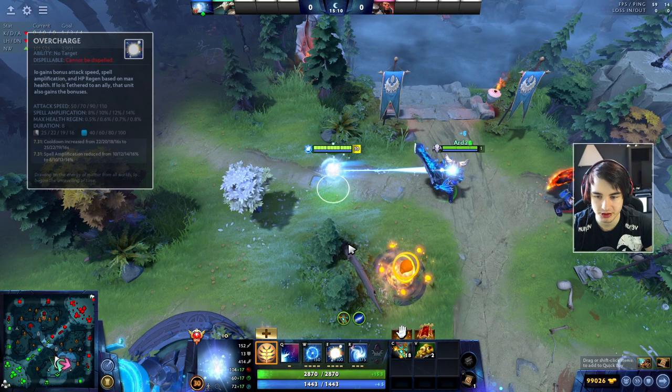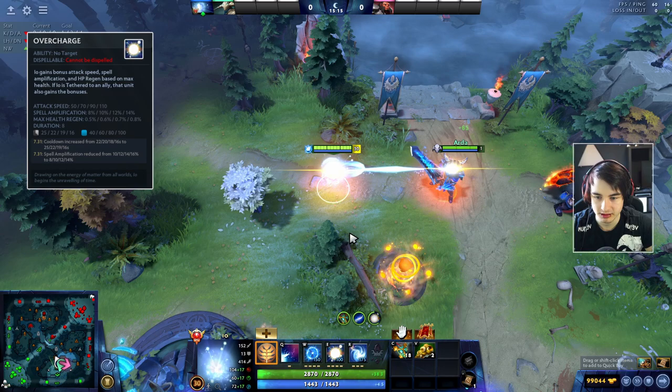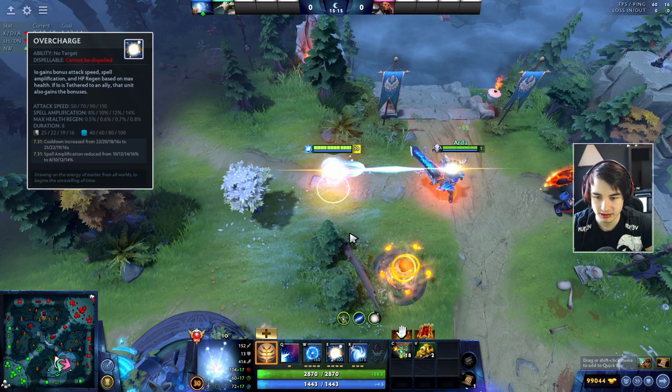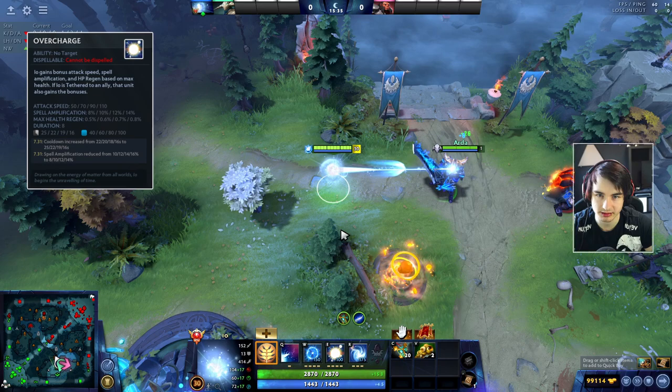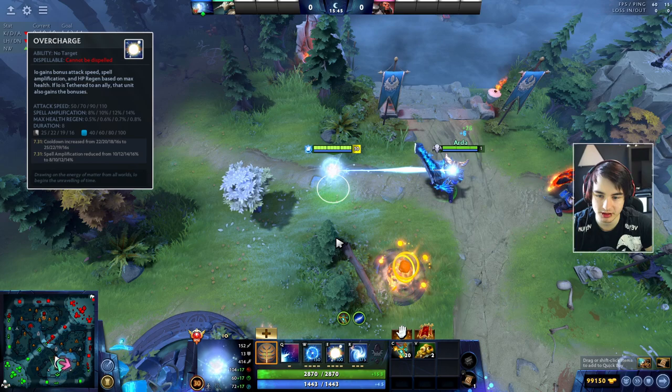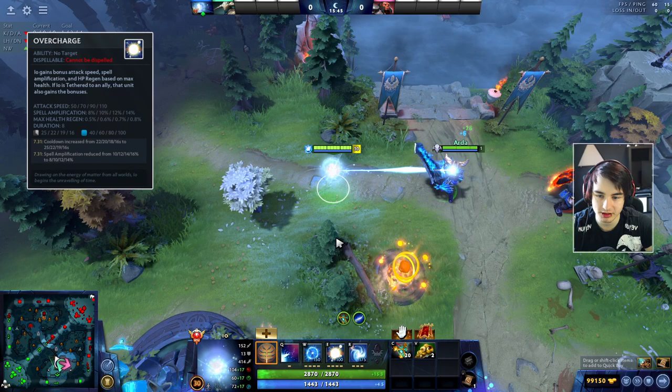The next spell is Overcharge. Overcharge will buff up you and your tethered partner with more attack speed and spell amplification. You will also gain a percentage amount of your health healed, same as your tethered target. So if you combine Tether and then press Overcharge, you can heal up for a huge amount of HP.